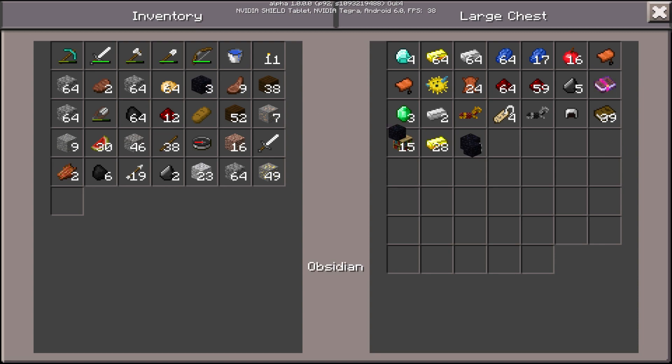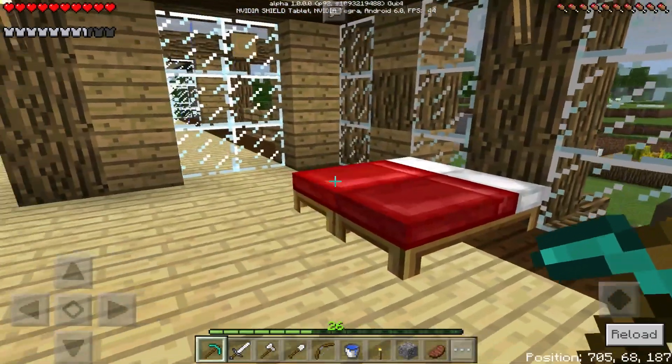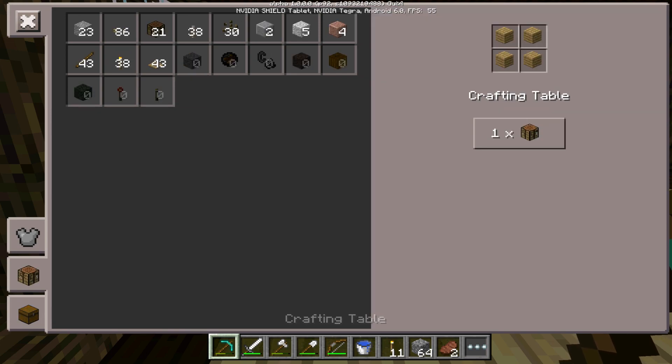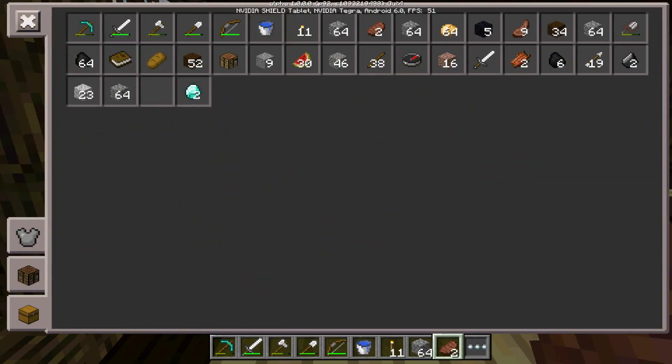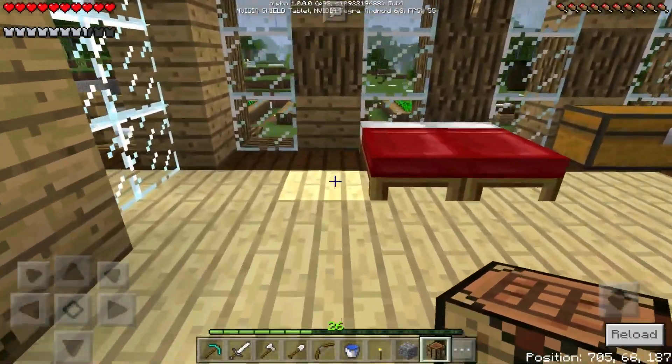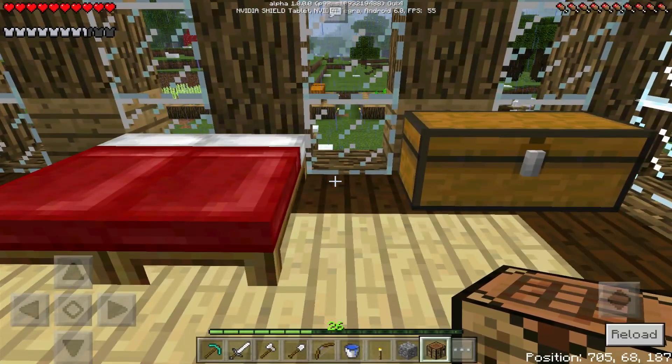I'm going to grab a couple of these because it would be good if I can make my enchantment table now. I don't really need any gold right now, so I'll just stack them for now because I can use that as XP later on. The redstone can disappear as well because I really don't need that. I need to put a crafting table in my room — I keep forgetting where to put certain things. I kind of want to put a big bookcase there as well.